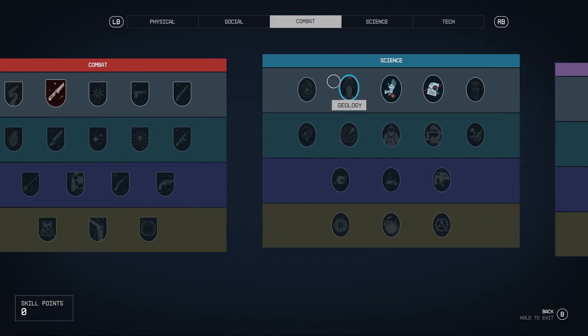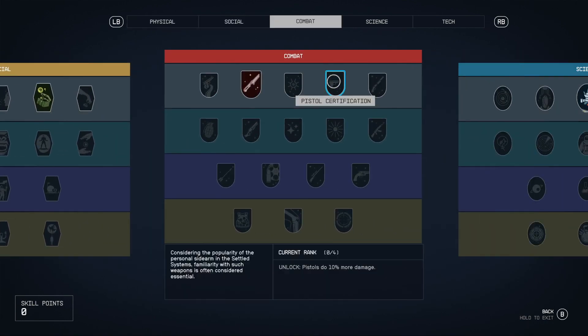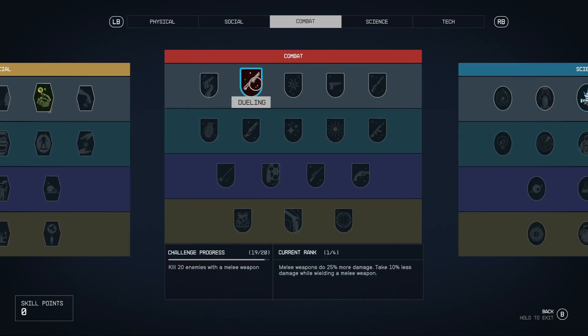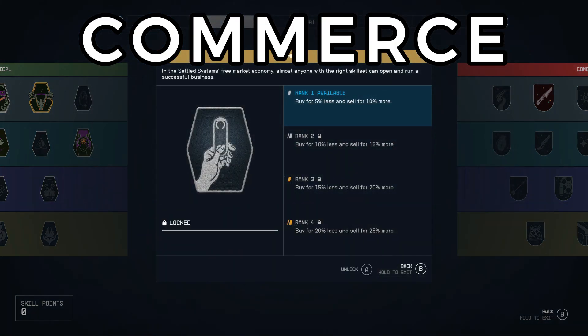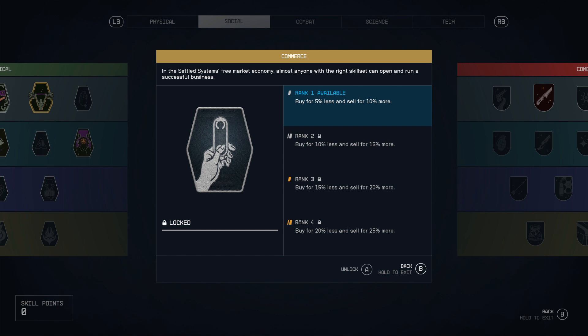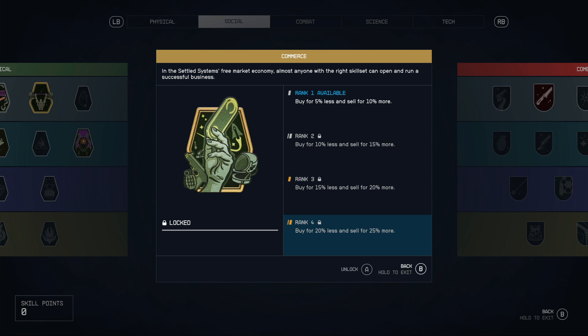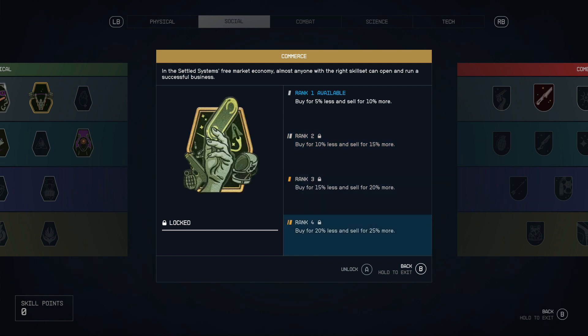The number one skill of all: commerce. I haven't put a point in this yet, but after playing for a bit I definitely realize how critical it is. It's insanely easy to level up, and who doesn't want to buy for less and sell for more? Credits are going to be everything in this game — you're buying ships, paying for repairs, selling stuff nonstop — so leveling commerce up makes a ton of sense.